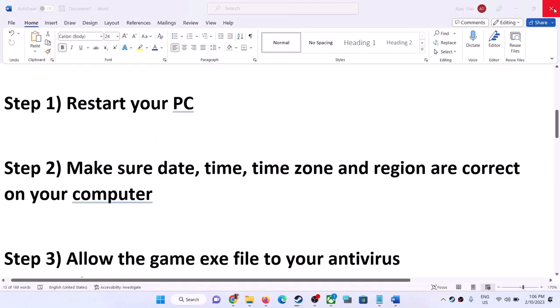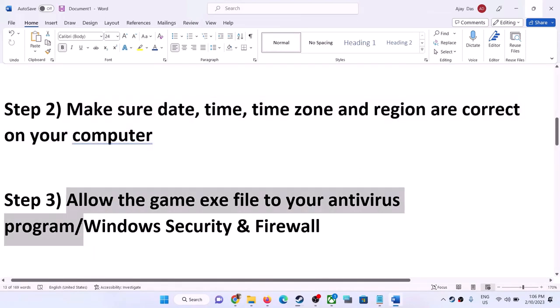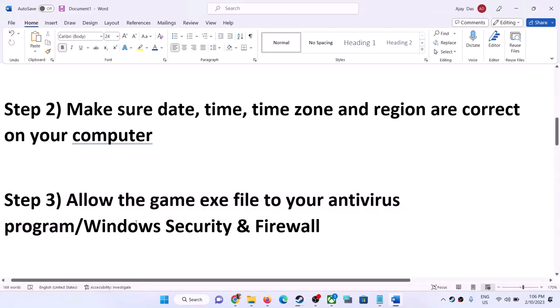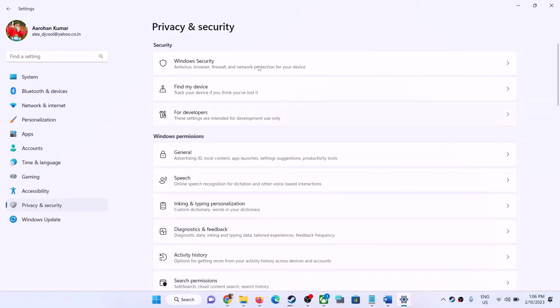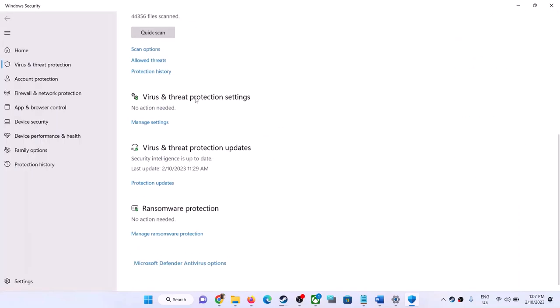The next step is to allow the game EXE file through your antivirus program. If you have a third-party antivirus, allow the game EXE in its settings. If you are using Windows Security, open Windows Settings — on Windows 11 go to Privacy and Security then Windows Security; on Windows 10 go to Update and Security then Windows Security — and click on Virus and Threat Protection.